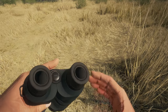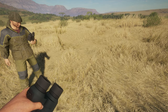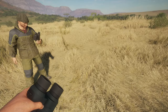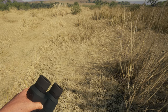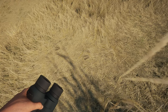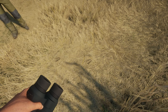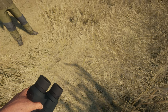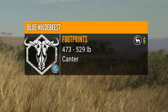Here we have some tracks, and if you look very carefully, you can actually make out the actual footprint depressions in the grass. Now, if you had everything turned on, you just walk over them, hit the button, and it will tell you what it is, how much it weighed, how long ago it happened, all kinds of stuff. But since I don't have that, I kind of have to eyeball it and figure it out. I'm going to say that's wildebeest — and it is!